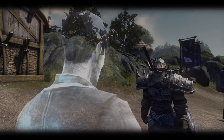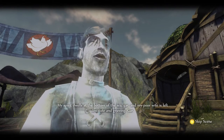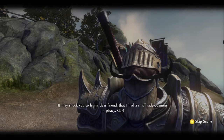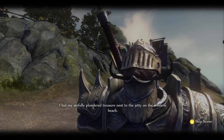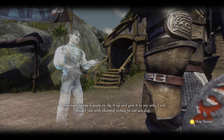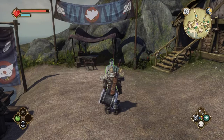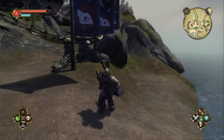The ghost says: 'At long last a kind soul who doesn't flee at the sight of me. I have paced this forsaken beach for so many years — could it be that you were sent by the gods to lift me from my torment? My spirit dwells at the bottom of the sea and my poor wife is left destitute. She thinks I was a simple fisherman still lost at sea. It may shock you to learn that I had a small side business in piracy — I hid my plundered treasure next to the jetty on the western beach.' I don't have a spade.